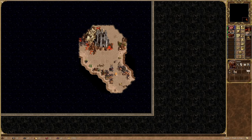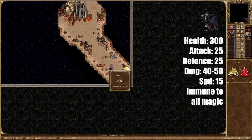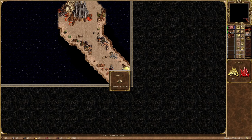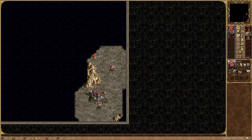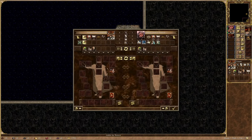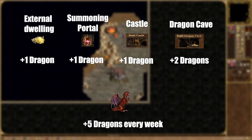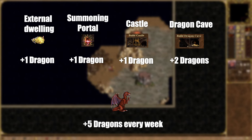As black dragons are immune to magic as well, I need a sizable army to take them on. So the early strategy is to amass a big enough army to kill the black dragons. In the same corner there is also a red dragon dwelling, meaning I can flag this, build a summoning portal, and combined with castle and dragon cave in my dungeon town, I can get plus 5 red dragons every week. Getting all of this in week 1 is practically impossible, so the aim is to have all of this built and the red dragon dwelling flagged by the end of week 2.